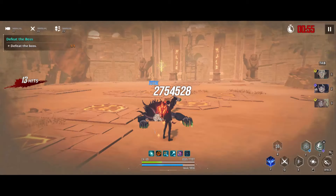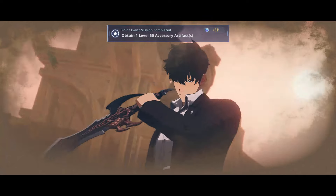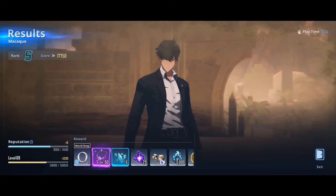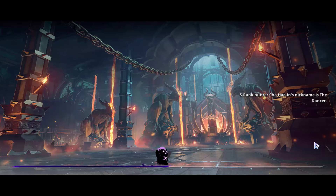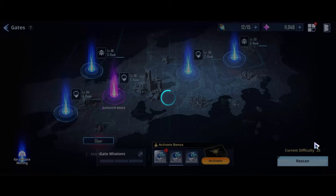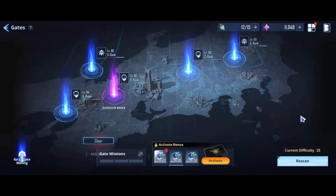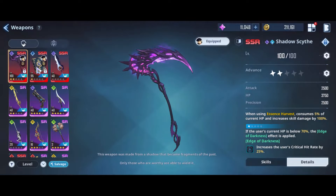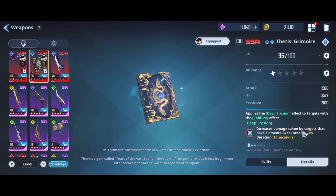Okay, 2.7 million — so it increased by about 500k. Tetis Grimoire is one of the best, if not the best, support weapon, especially if you have A1. The enemy will take an extra 24% more damage if their weakness element matches yours. So basically, if you run POD on a mono-element team and inflict Deep Erosion, the Dragon will take 24% more damage from your team.